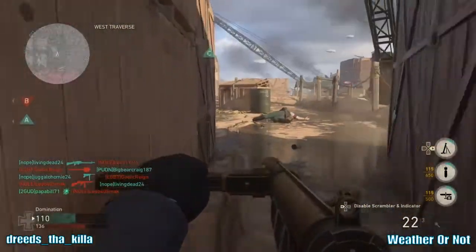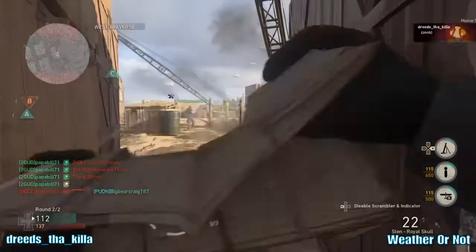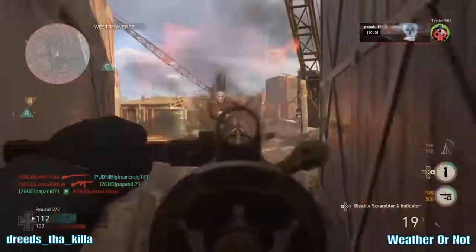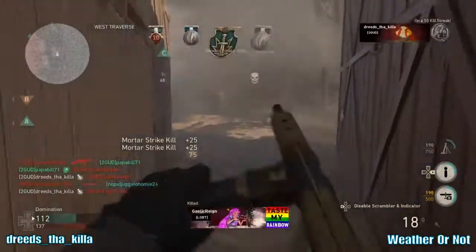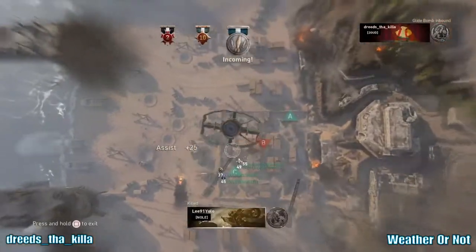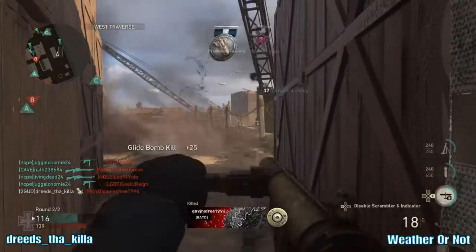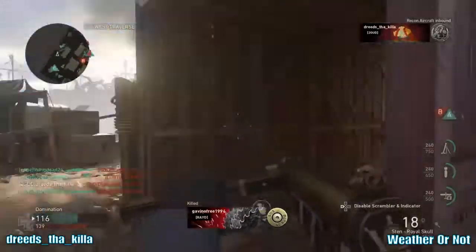I don't understand why people don't use counter UAVs in this game. If you're not using a UAV, why not put your lowest killstreak as a counter UAV and make sure your opponent doesn't know where you're at all the time? On this map it would kind of be pointless because the map is super small.